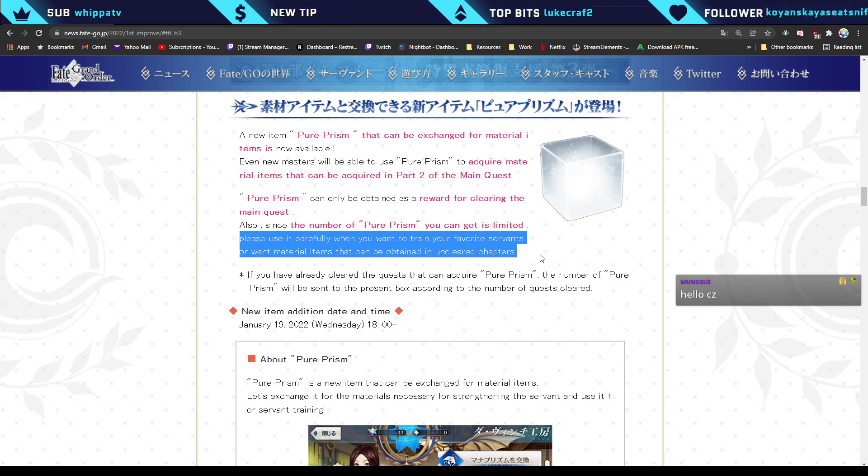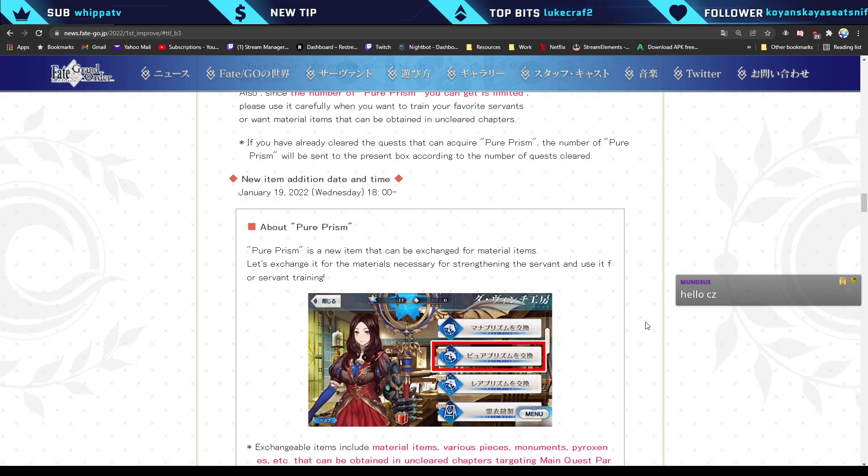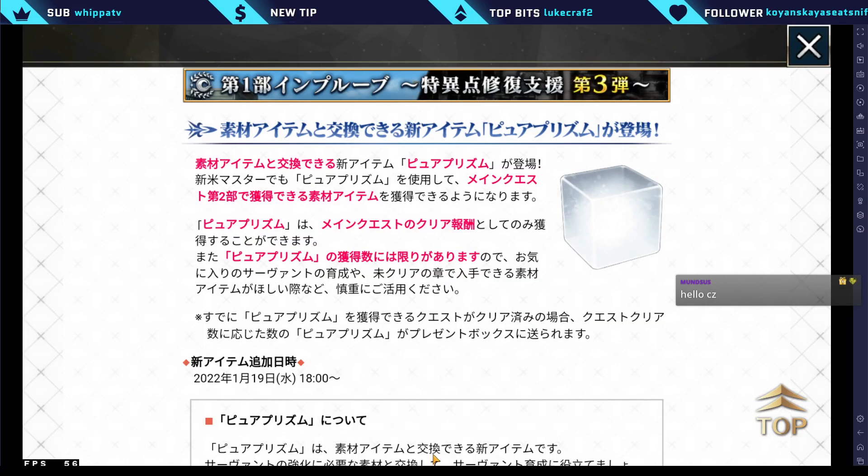The best time to use Pure Prisms would be for obtaining Lost Belt mats for servants you want to ascend or level up their skills, especially if you haven't reached the Lost Belt chapters yet and are still working through the singularities. Take note again: Pure Prisms are limited, so be careful when using these resources.